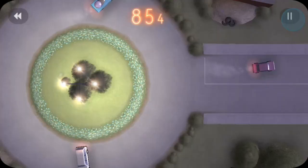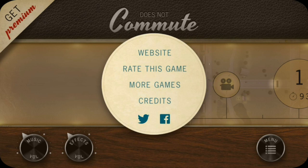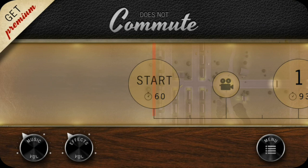Does Not Commute also has a menu function. It's totally free to download, but there is an in-app purchase to enable checkpoints — it's a premium upgrade for $1.99. Other than that, there aren't any ads to disable or in-app purchases for coins, power-ups, or whatever. What you see is what you get, and you don't have to spend any money on the app if you don't want to.